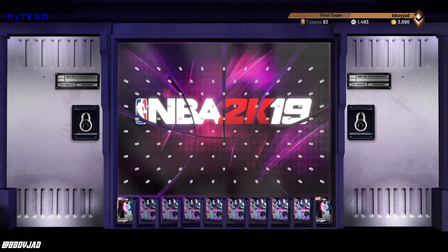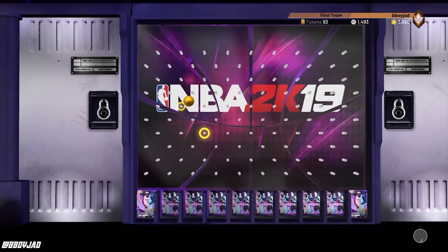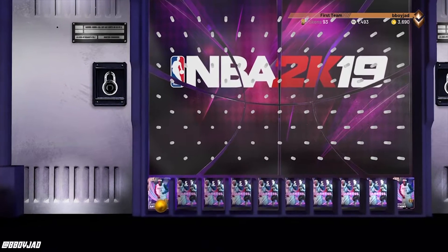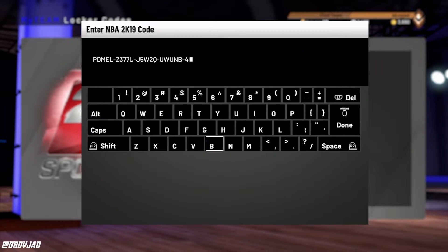Yo what's up, Jad here with another NBA 2K19 tutorial. I think I just found a locker code method or a glitch on how to land the ball on the left corner every time. So here's how I did it. This is a locker code I used — it's a pink diamond Melo card and they placed him in each corner.